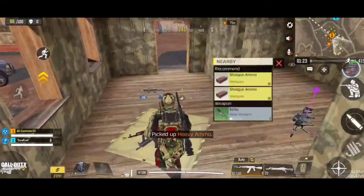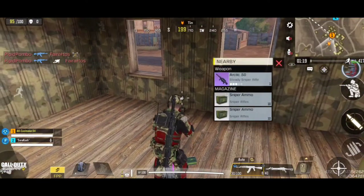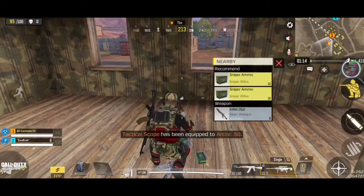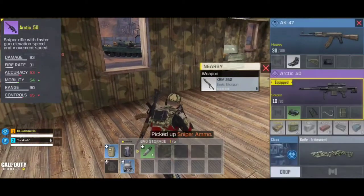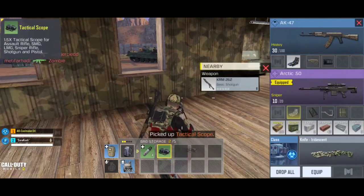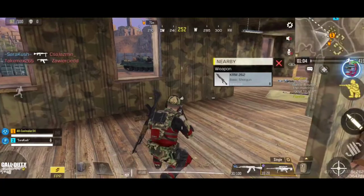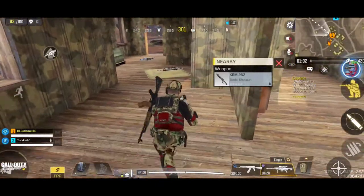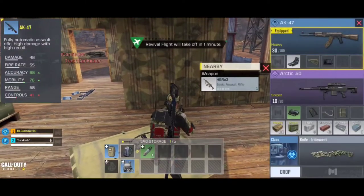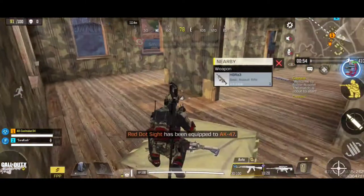If you are a beginner, I would also prefer a sniper. You can attach a tactical scope — a 4x will be better for the sniper. Use a 4x tactical scope for the sniper, and you can see that a red dot or holographic sight would be better for assault rifles.